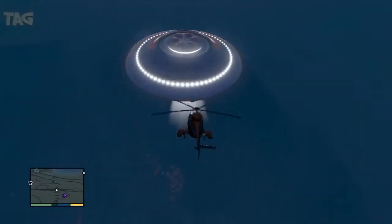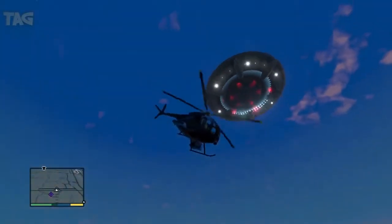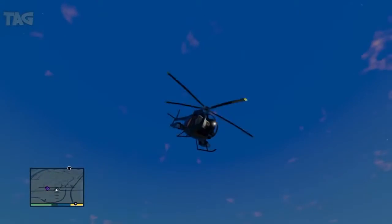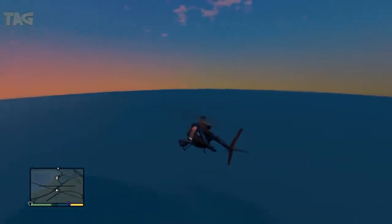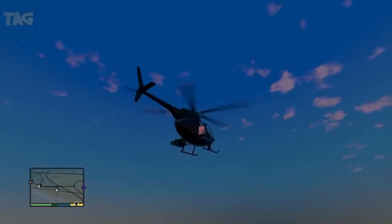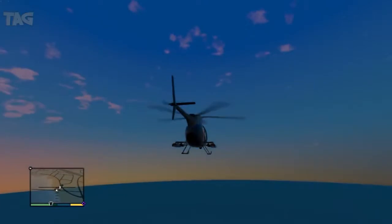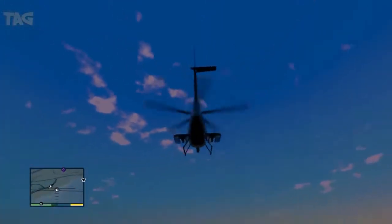And there you go — it makes some weird sound when you're near it. And if you go near it, your machine — as you can see right here — my helicopter engine kind of dropped out a little bit right there, and then it's just going to turn on again after it's already far away from the UFO. So make sure you don't get too close to the UFO, or your helicopter, plane, or whatever you're using — the engine is going to be turned off.